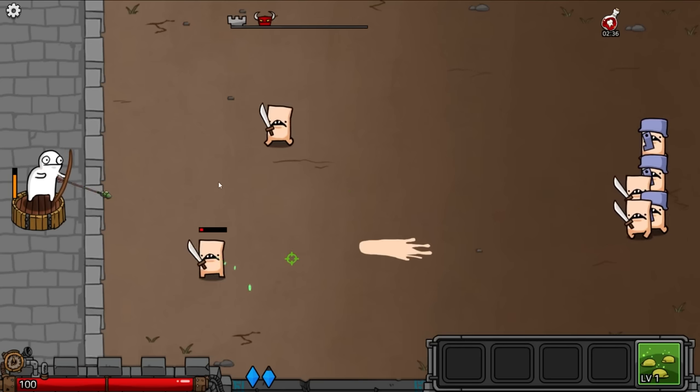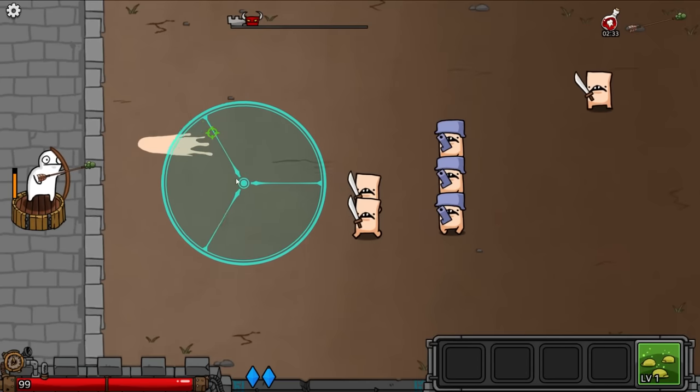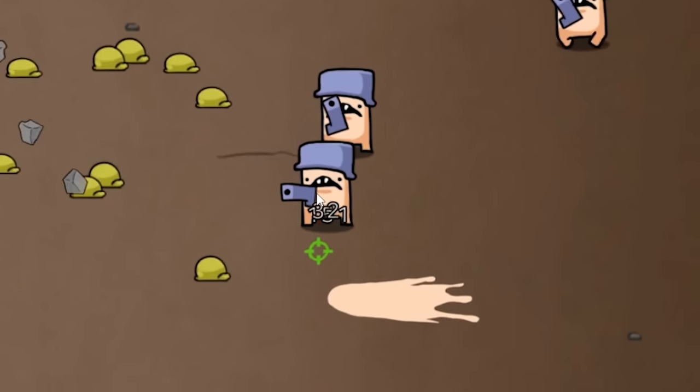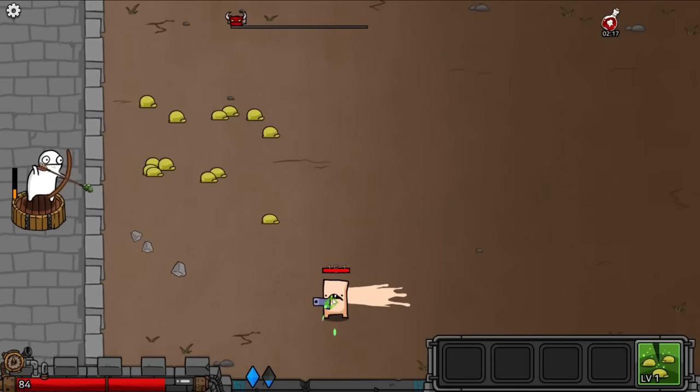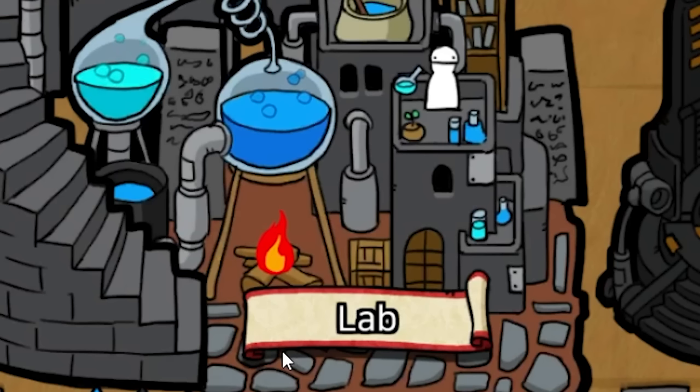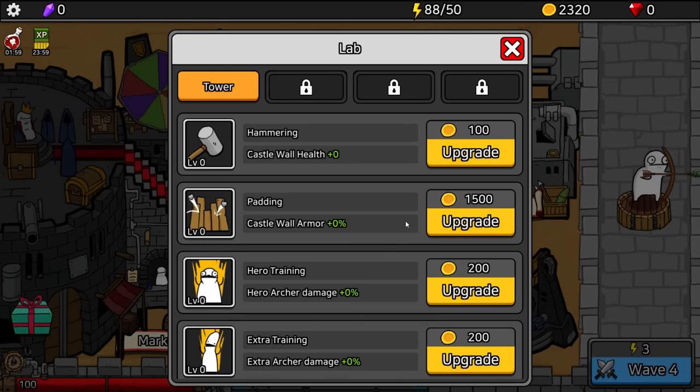So far, so good. Here comes the final wave. Let's drop the spores in front of them — they should do a lot of damage. And they're all dead. Awesome. So we got this experience boost, lasts for 24 minutes, and we have unlocked the lab. In the lab I can spend gold to upgrade my castle and my hero. Hero archer damage — let's spend 200 gold and we got 1% extra damage.